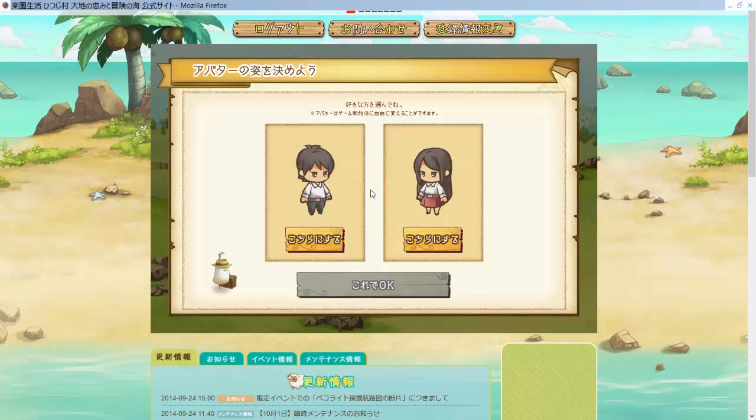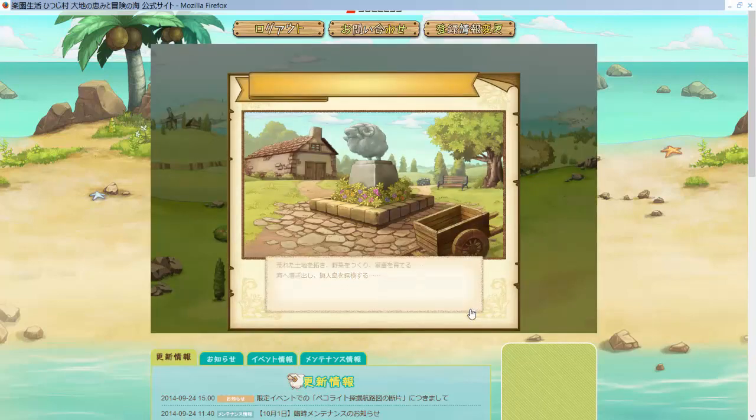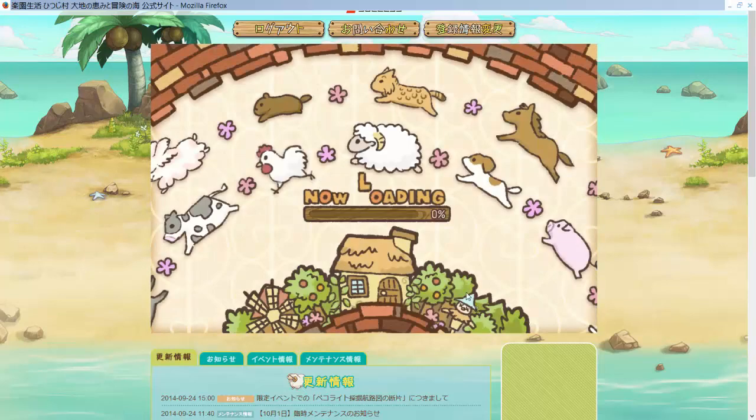Then it will ask you to choose your beginning appearance. This isn't choosing the gender of your character — your character doesn't have a defined gender. This is just how your default appearance will be. Later in the game, if you click return to default, it will return to this one. But you can change between all the different hairstyles, clothing, and accessories regardless of which one you choose here at the beginning. I think this one is cuter, so I'm going to pick that. Then click the OK button, and then it will start out with a bit of story — you just have to click to continue.